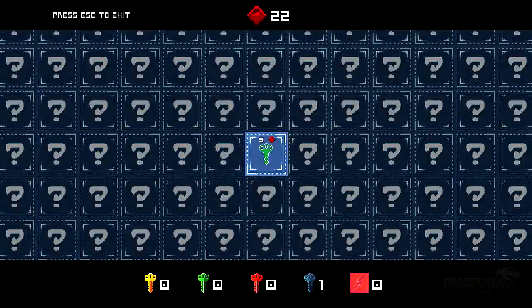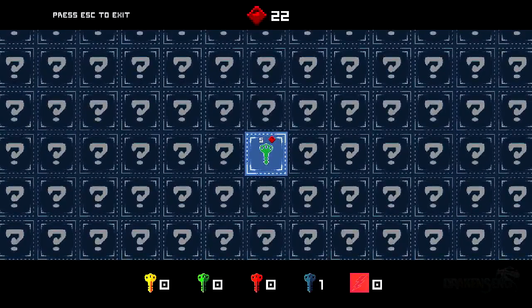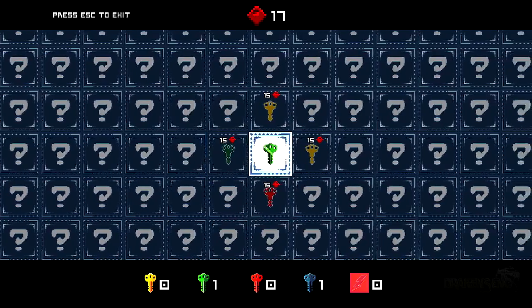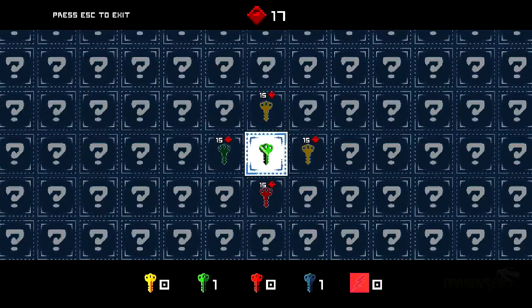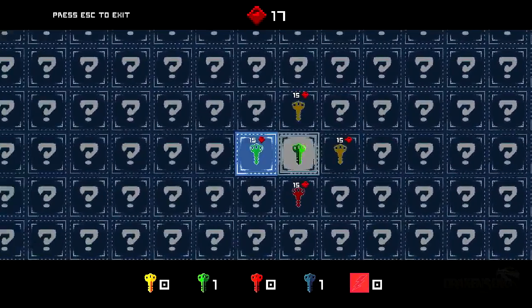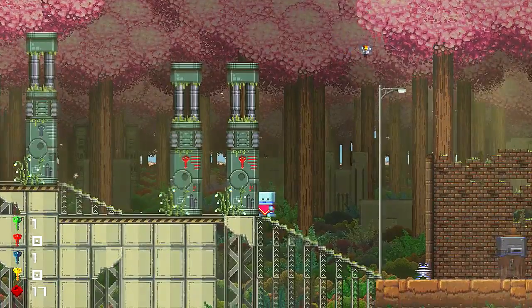I went inside of that robot and he took me somewhere — this place looks like a shop of some sort. You need five green keys to unlock something. So that's what those red little chips are — computer chips. So you're going around collecting those things in order to go to the shop and buy these keys, I guess.